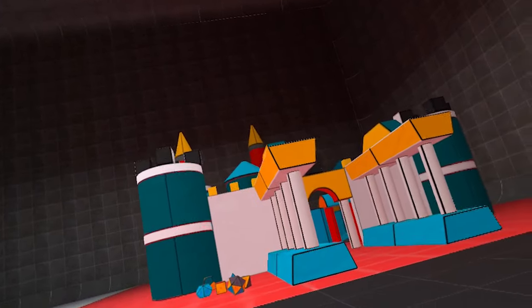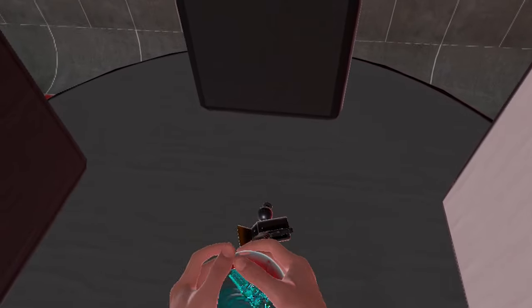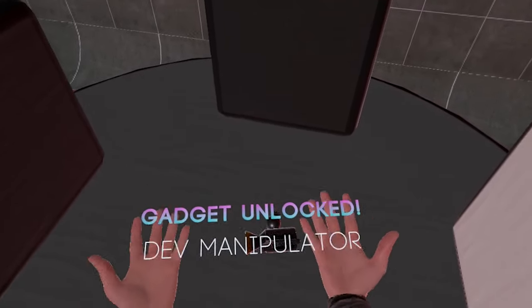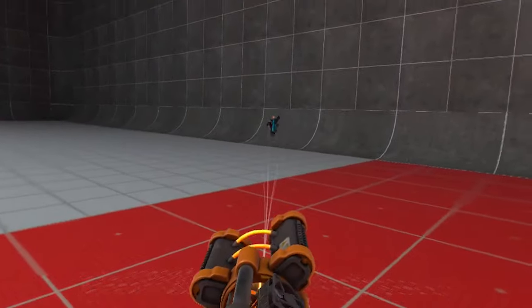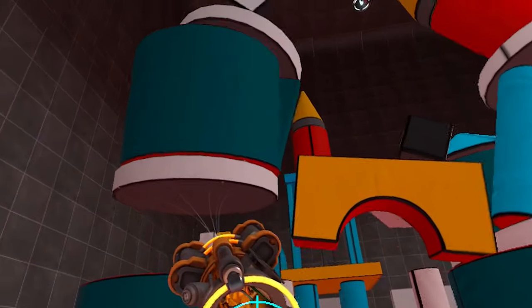Now for the dev manipulator. The dev manipulator can be found in the sandbox map known as Museum Basement, in the top of the back tower in the castle. The dev manipulator isn't used for much, just flinging stuff, but it can also be used to move heavier objects. Pretty cool.